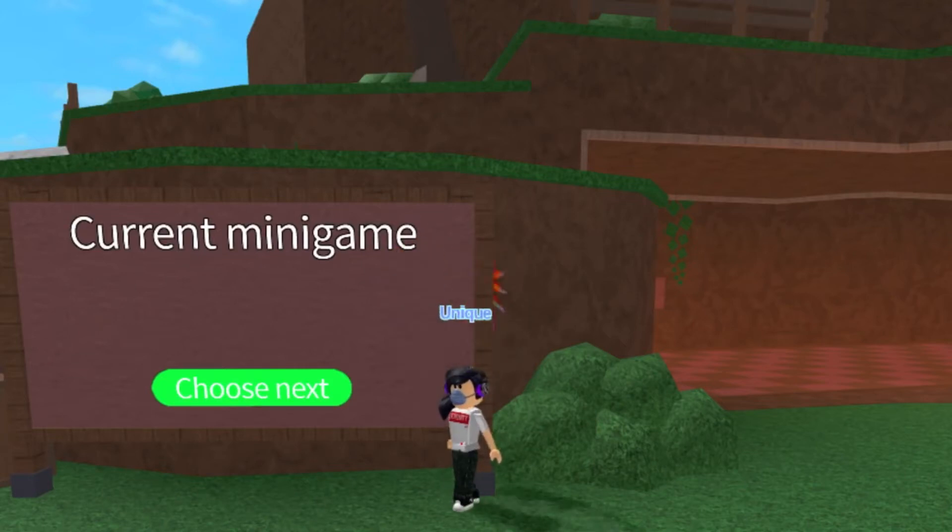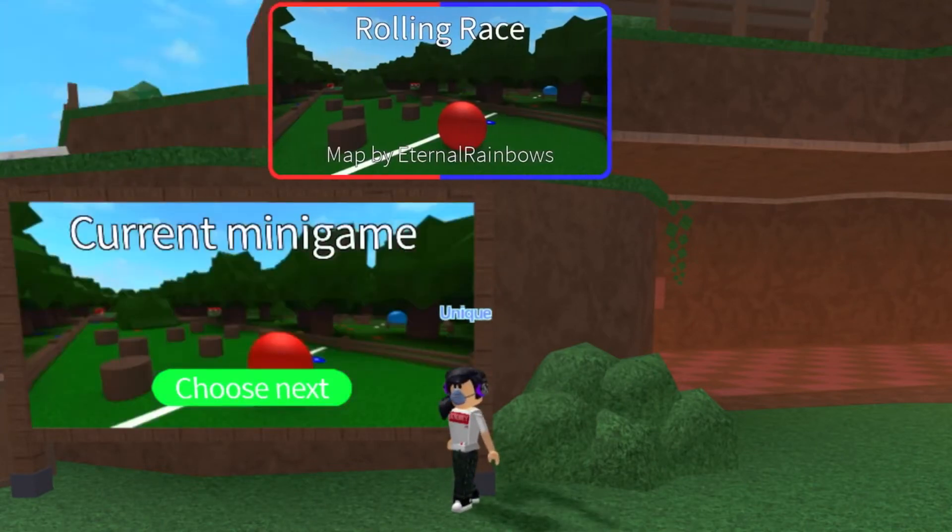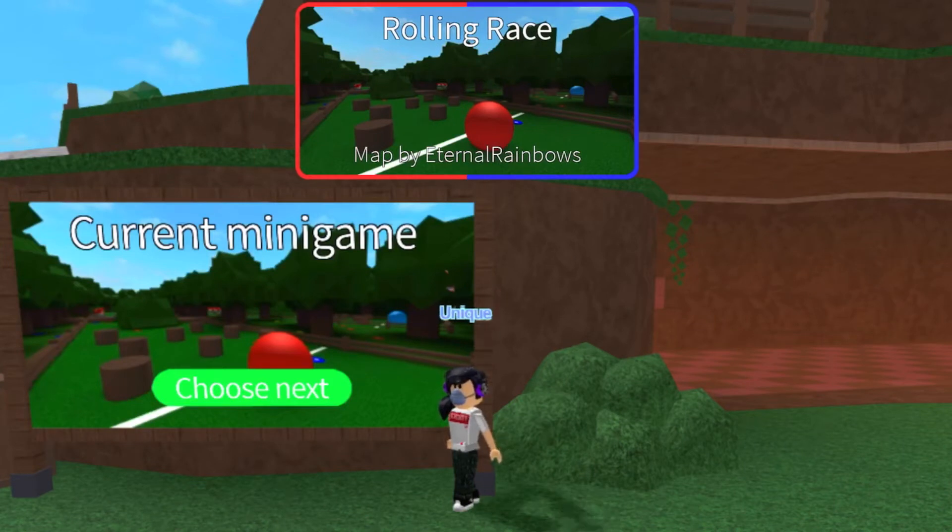Hey everybody, it's me, Yudora, back into another episode of Epic Minigames Minigame Guide. Today's minigame will be called Rolling Race, and we'll be doing this at the very classic map by Eternal Rainbows.